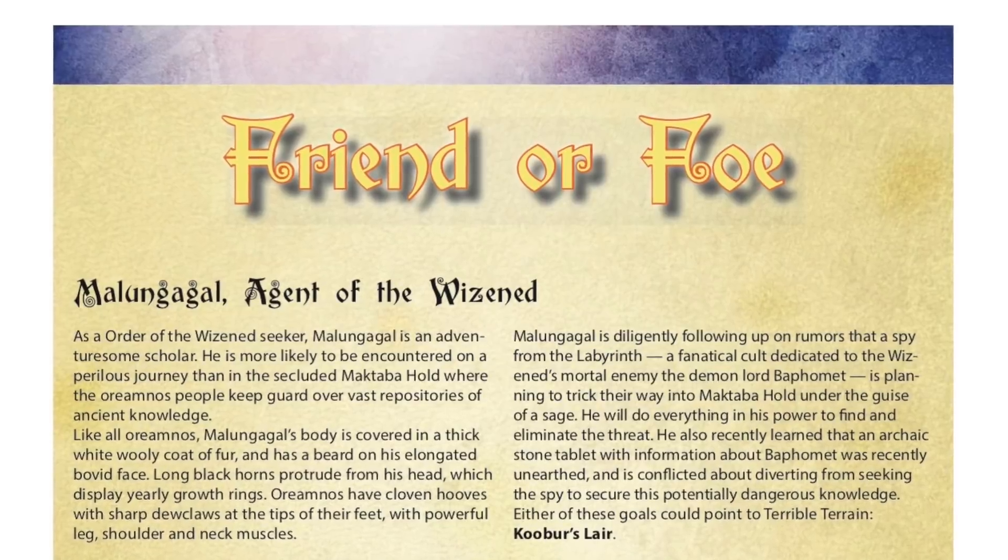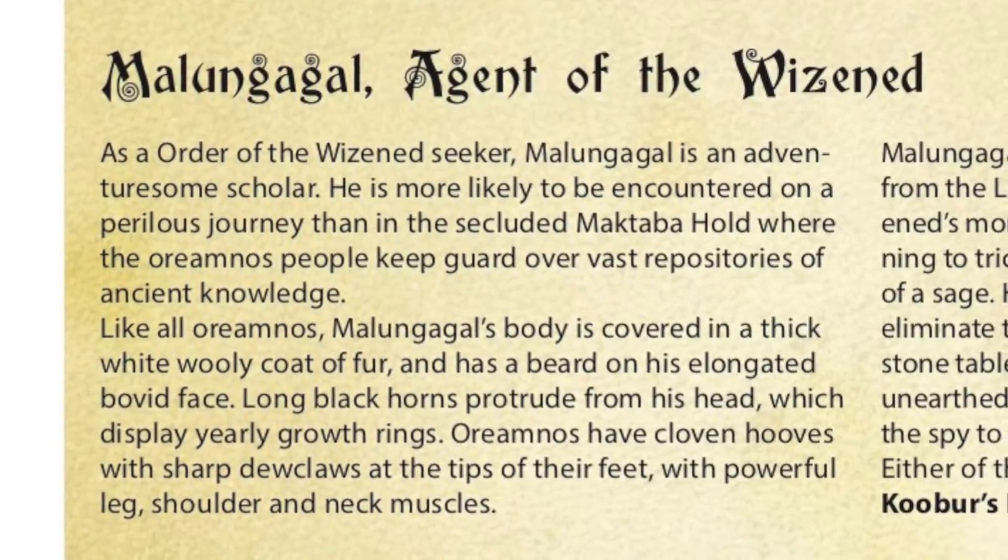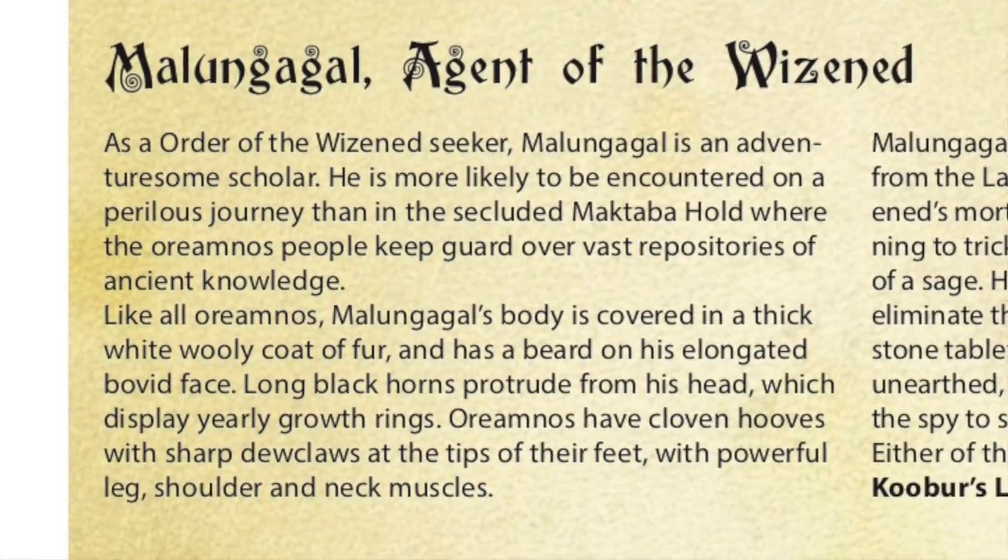We also create a Friend or Foe, which is our NPCs. Here we have Managalgal — I don't know how you want to pronounce it — but it's the agent of the Wizened. This is an NPC, one of our Goat Folk, who goes out into the world to protect and procure knowledge and is an agent against the Labyrinth. The Labyrinth is the organization of Baphomet; there are Minotaurs involved, and they're always trying to find the Wizened's secret stronghold and break them. The spellcaster here is pretty cool, with a lot of useful stuff. He's got the ability to sculpt spells — he's a bit of an invoker.